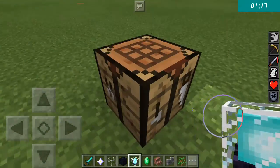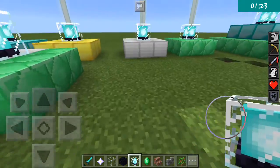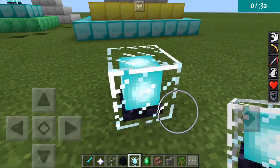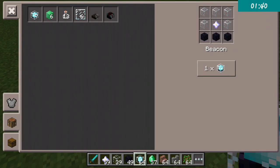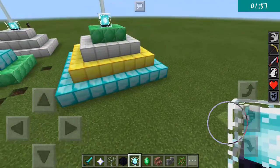Beacons give you powers, and you must do a certain thing so that they can light up and give you powers. I posted a video on how to use beacons. A beacon can be crafted with five glass, three obsidian, and one nether star. I just crafted one here.